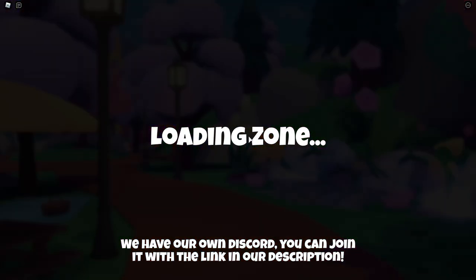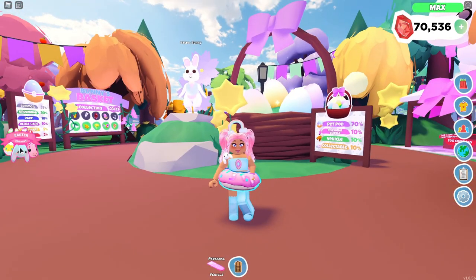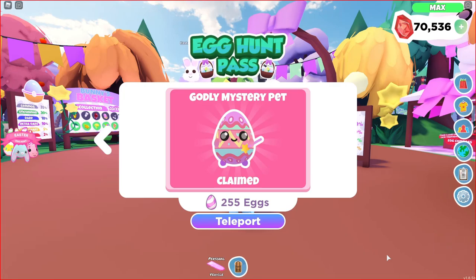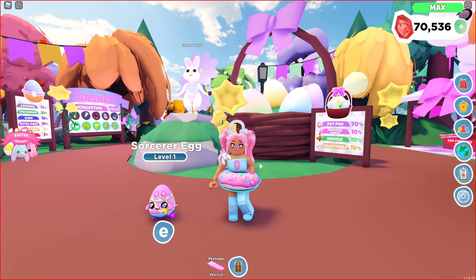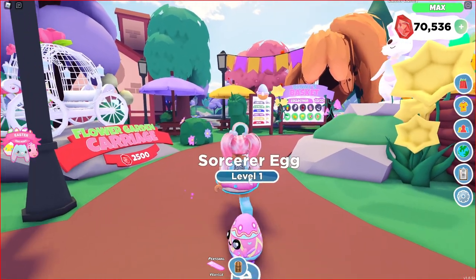Let's go to the Easter event and get away from that boat - the sound is kind of obnoxious. Let's claim our pet in the Easter event area, let's be festive! We're going to go all the way to the end. Oh my gosh, I have to take a screenshot of this - this is crazy! We're going to claim our godly mystery event pet. I'm taking a screenshot - wait, my mouse was in the way, let me take another one. That is so cute! We have 255 eggs!